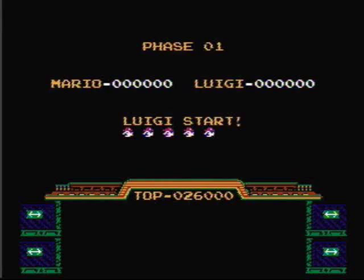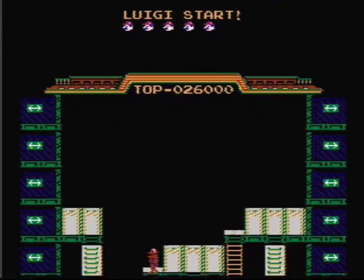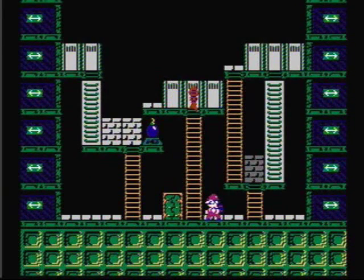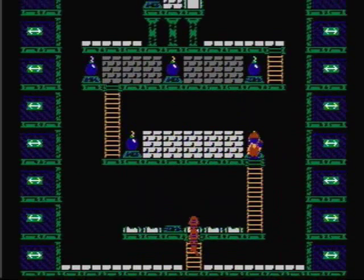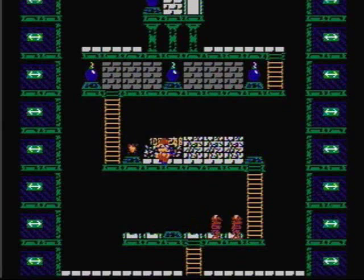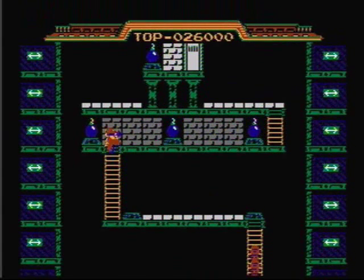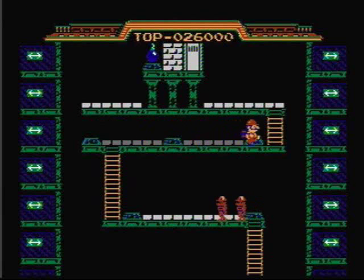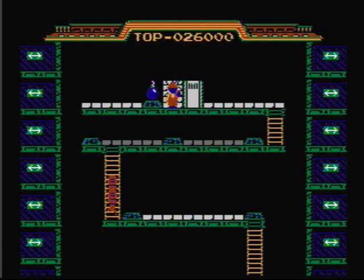Other than the save feature not really being a save feature, the only other complaint I have is that when you play two players and it's Luigi's turn, he looks exactly like Mario. It's sad that Nintendo didn't take a little extra time to make Luigi's clothes green. Some people might call this an action game, some might call it a puzzle game — I would say it's a mixture of both. Its fast pace makes it an action game, and the fact that you have to destroy certain objects in a certain order on some phases makes it a puzzle game, which makes it very challenging, especially on the higher phases.